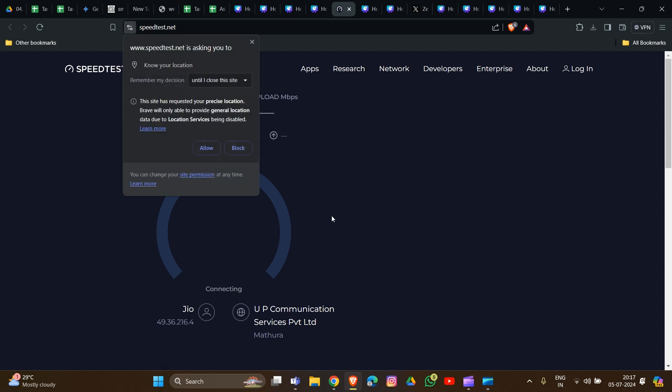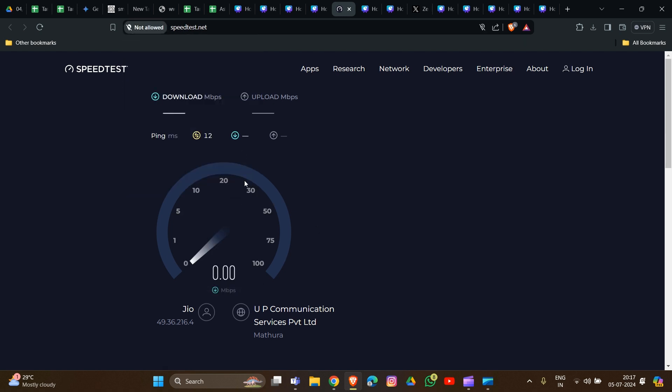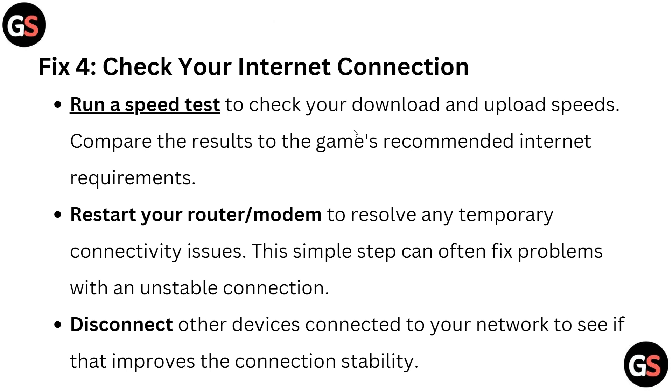Also restart your router or modem to resolve any temporary connectivity issues — this simple step can often fix problems with an unstable connection. Additionally, disconnect other devices connected to your network to see if it improves connection stability.